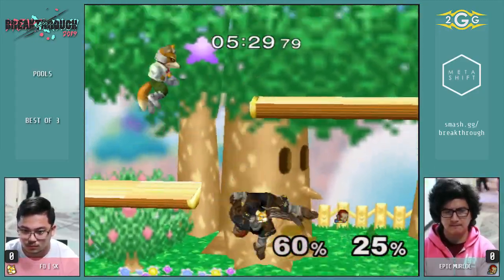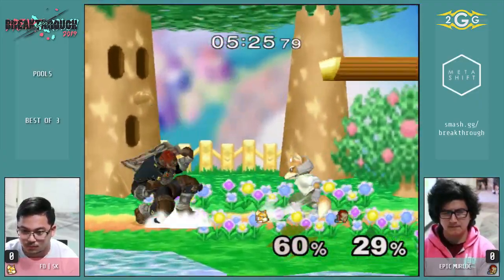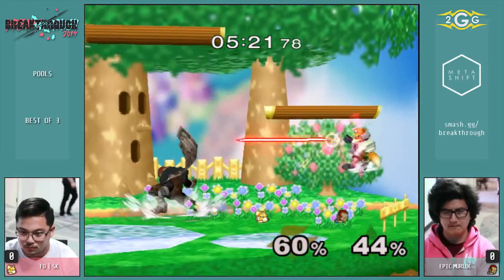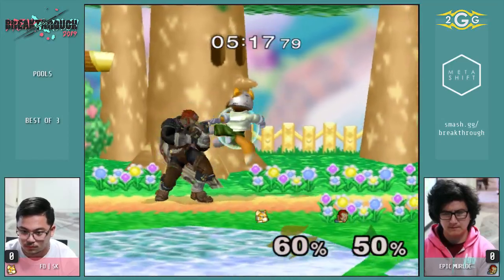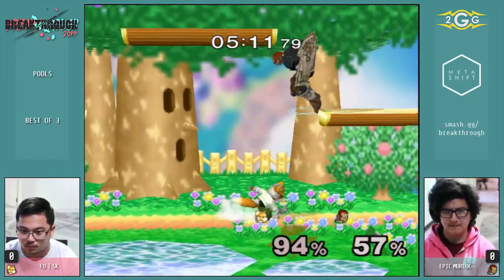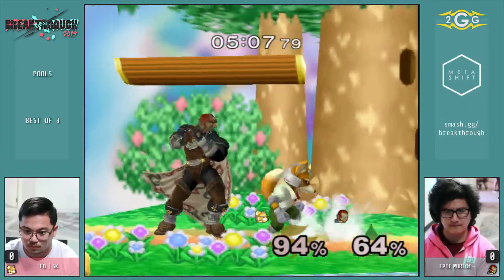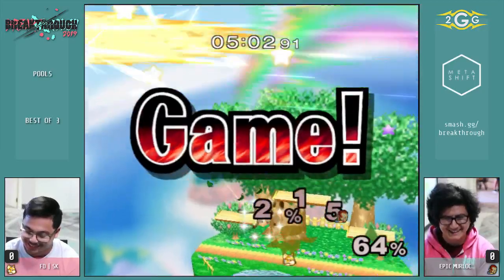A lot of like multi-jump aerial mix-ups from Ganon, and they're all aimed at hitting something else. This time he fast fell it — so he actually does have a mix up there where it's like, is he going to double jump down air, or is he going to fast fall? Ganon's double jump is actually a majority of how — oh, he DI'd in on the down tilt. He tried to grab the ledge. Oh my god, this is now scary.